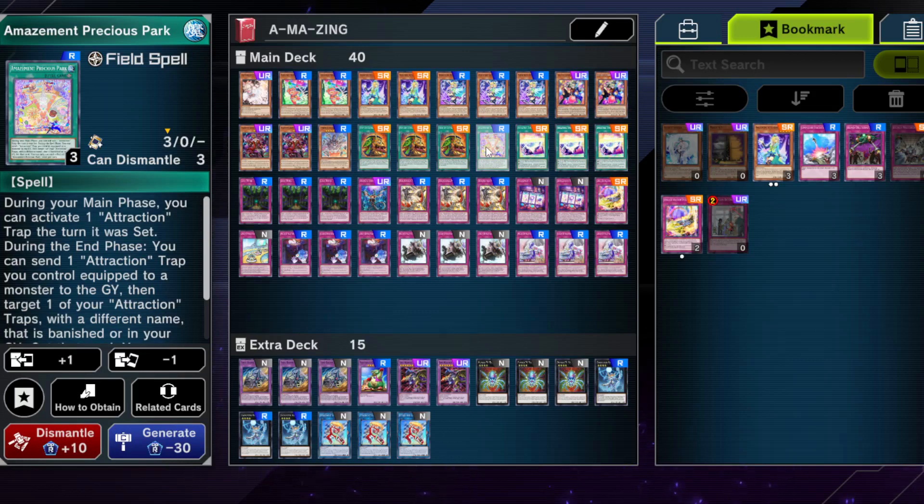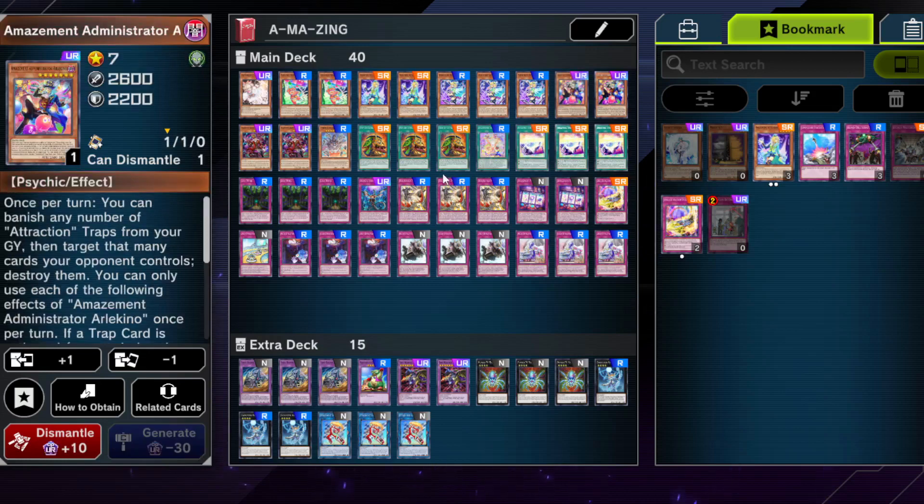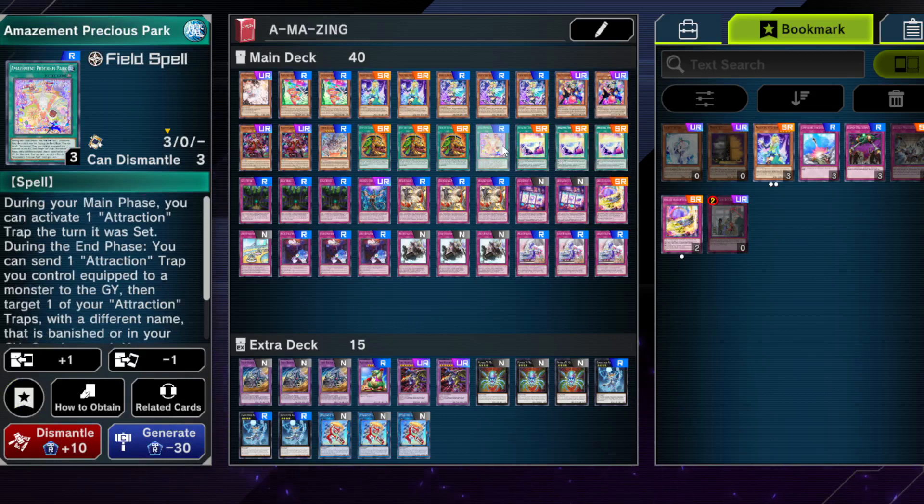We have one Amazement Precious Park. I don't really love the card, but it is searchable in this deck and can help if you go second. It's not a great card, so if you feel tight for space, cut it. But as a one-of that's searchable, it can help from time to time. The effect to activate the attraction trap that was set can be quite nice in the grind game, and it helps you recycle banished attraction traps — important because of the Arlechino effect.